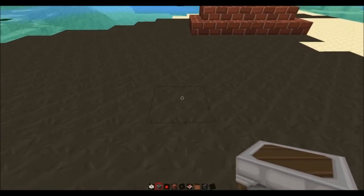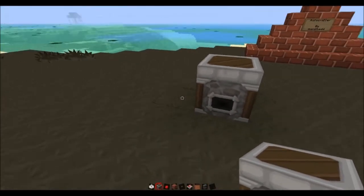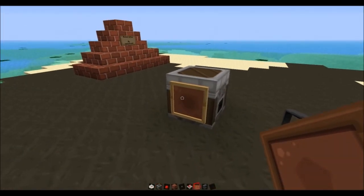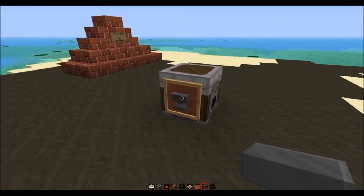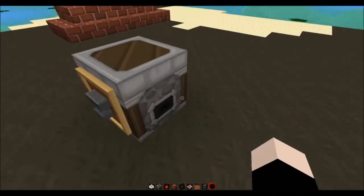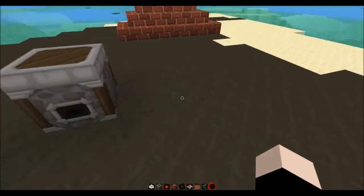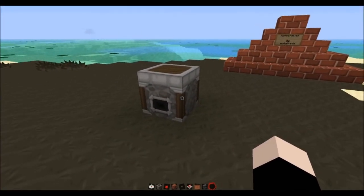I'll just make a quick one here. So all you do is you place it on your dropper, you put your item frame on the side of it and you put whatever you want to craft in the item frame. So then you should have something like that. Then you should put all the ingredients to make that. You can put as many as you like - more ingredients will make more of the item. So that's your dropper all set up.